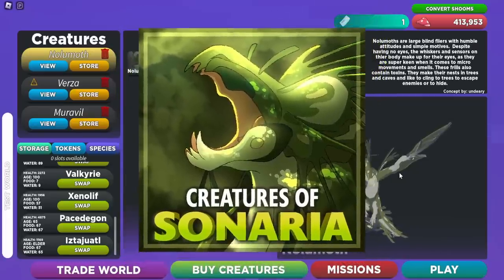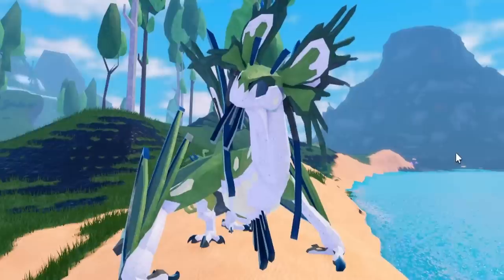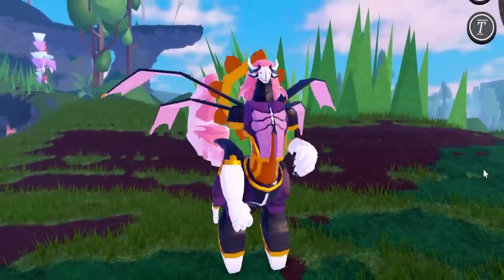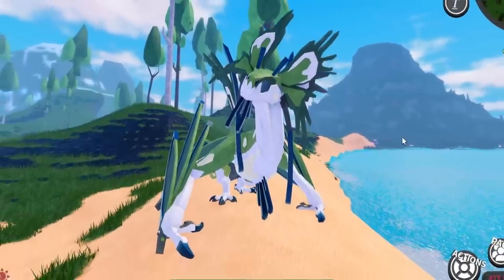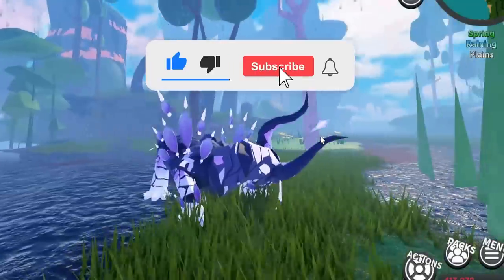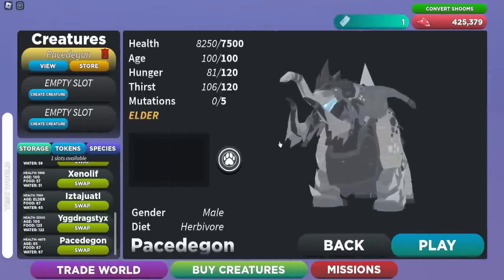Creatures of Scenario has updated and they added three new creatures: the Nolumif, the Verza, and the Muraville. In this video I'll be showing you guys how to get them and also showcasing their stats and abilities. If you haven't already, be sure to like and subscribe and let's get started.